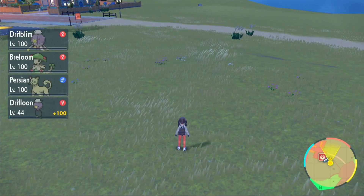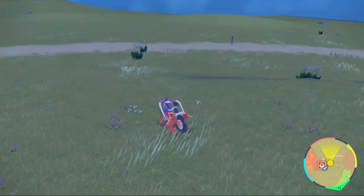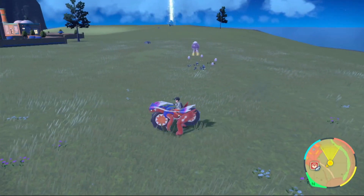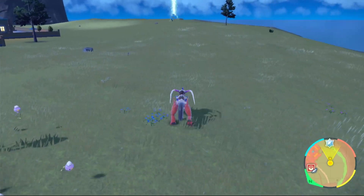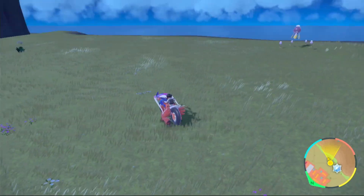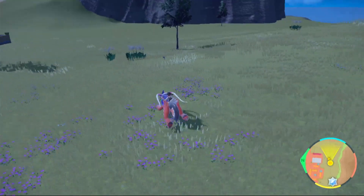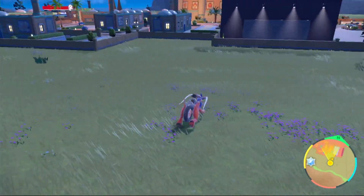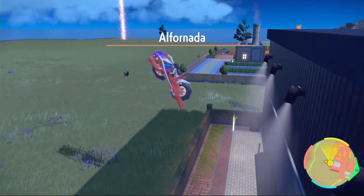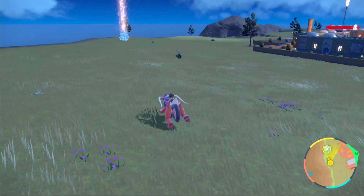There are other Pokémon that can spawn here — you can get Murkrow and Honchkrow, and every now and then you'll run into Bombirdier. We're just going to go along this line right here. As you can see, a Drifblim has spawned straight away. The ones spawning will mostly be Drifblim — just go along the route and you'll see them quite frequently. Once you reach the end, you can turn around and go back the other way, or sprint to the wall, jump over into Alfornada so everything despawns, then jump back and start looking for Drifloon and Drifblim again.